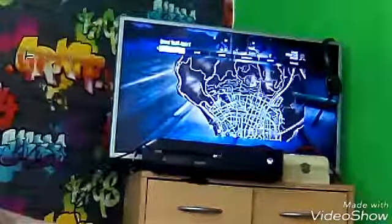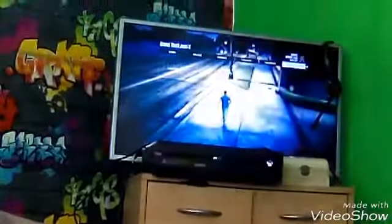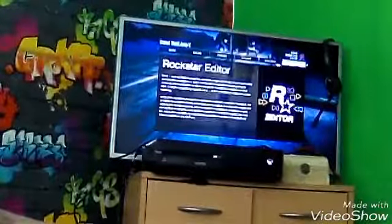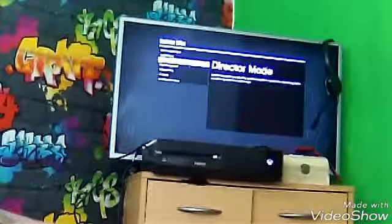What you do is you press Start or whatever button you have, press the LB button, go to Rockstar Editor, press A or whatever, go down and you'll see Director Mode. Press A or whatever and then it should load. It might take a long time to load, but it's worth it guys.